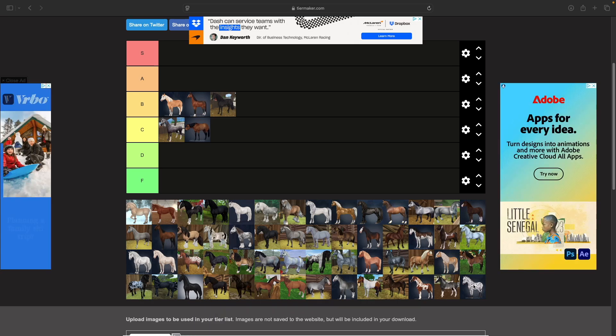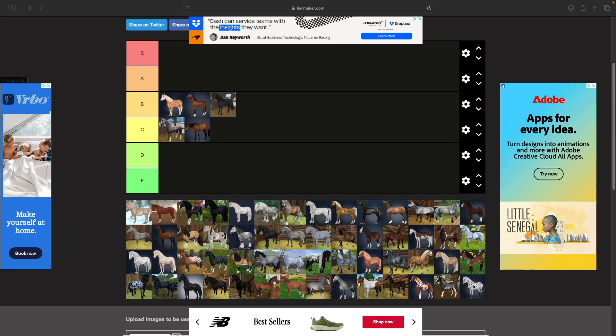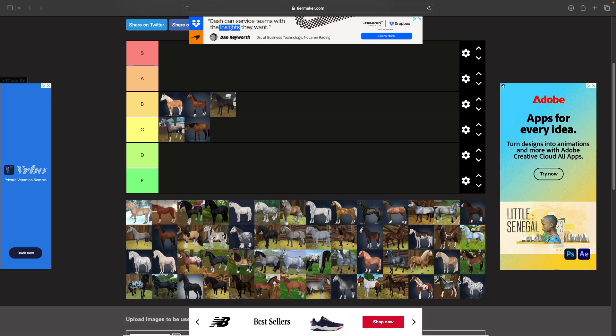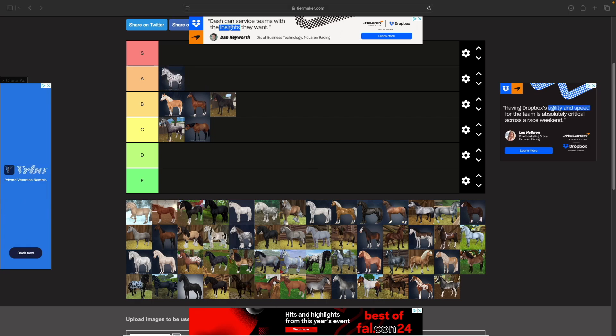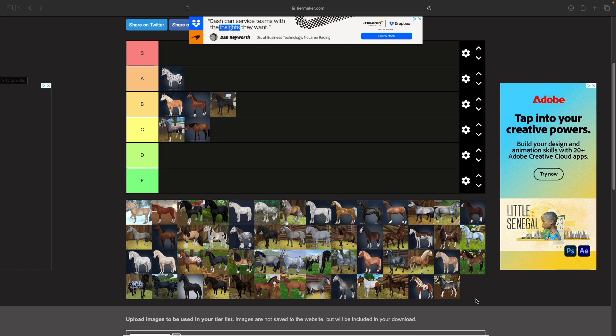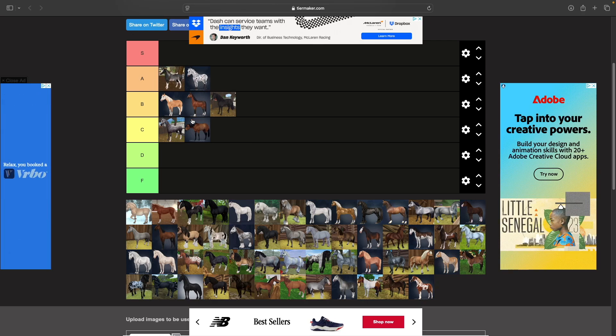That leads us into the Appaloosas. I really like the model, though I'm not as big on all the colors. I have the Peacock Appaloosa and I really like him — he's going into A tier. Next up are the Arabians, which are so cool and versatile. I think they're superbly done, with lots of interesting colors, especially the new one with the bloody shoulder marking. I think A tier is appropriate.